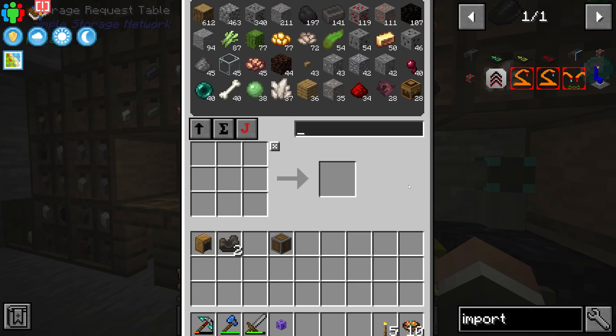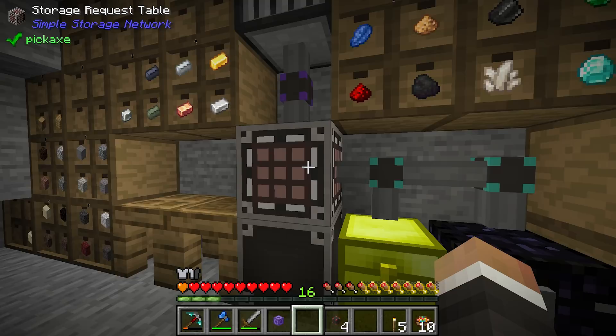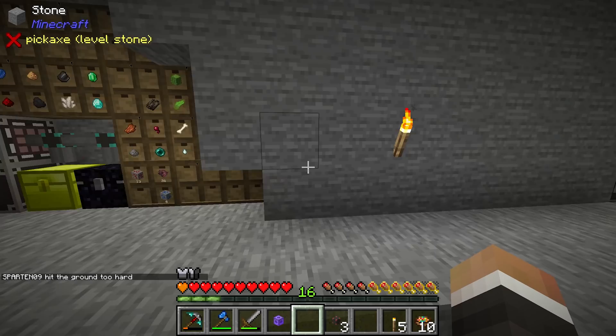Import cables are made with four network cable and one regular hopper. The regular hopper just needs a regular chest. We have 612 oak wood here so let's go ahead and make a stack of chests for the future, then make the hopper, and craft the import cables. These do work on their own — we could just put them down onto our chests, connect them to the storage network route, and they would start importing items from these chests.